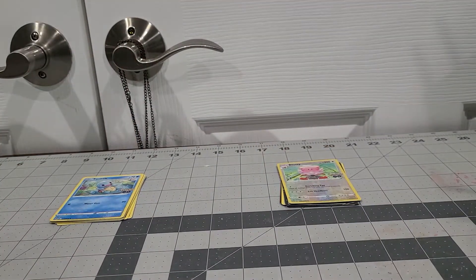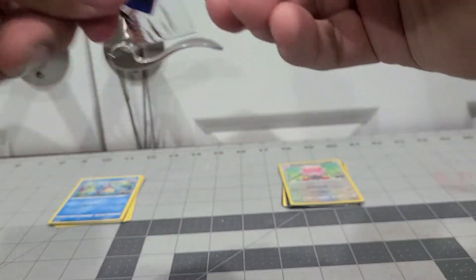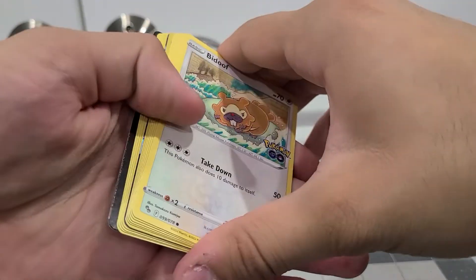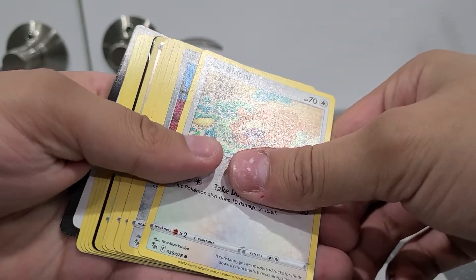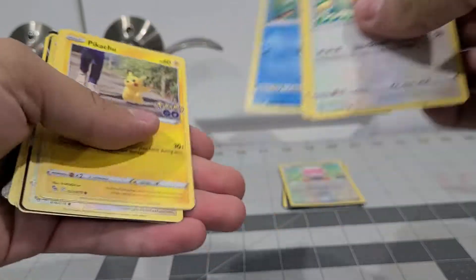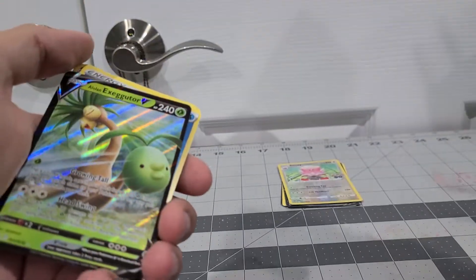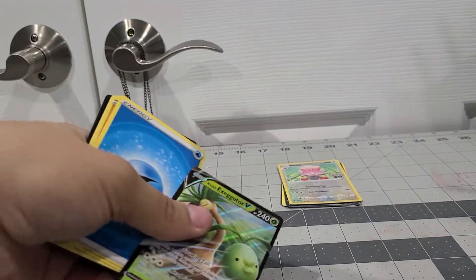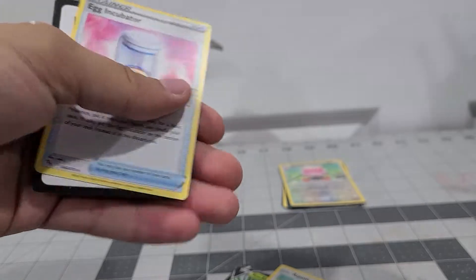Now on to the next one — another Pokemon Go themed booster pack. Oh nice, a Slaking, this is intense luck! Bidoof, Melmetal, Squirtle, Pikachu, Wimpod, Aipom. Oh, an Electabuzz — good freaking grief. Energy, Solrock, Unfezant, and Egg Incubator.